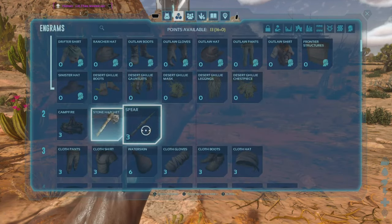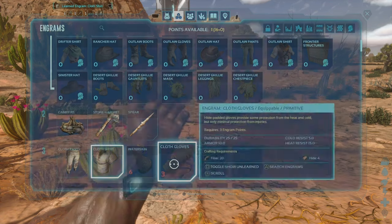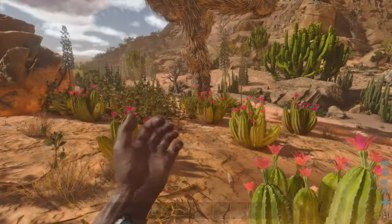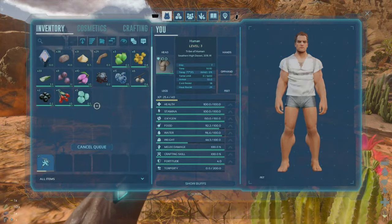For now let's just unlock some engrams so we can make some clothes — pants and a shirt. We're going to make the shirt first and run around on the bottom in our birthday suit. All right, got to protect those pecs.